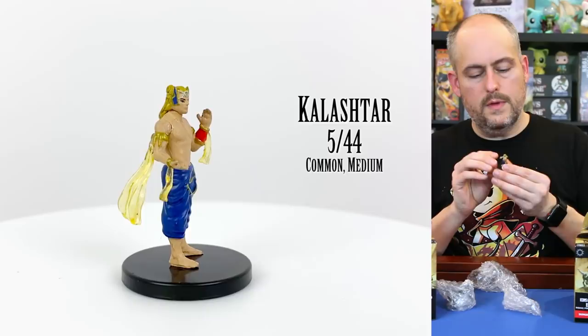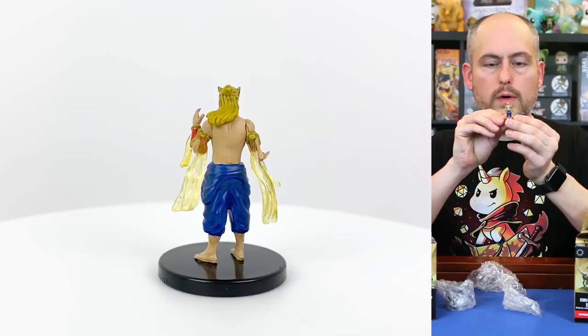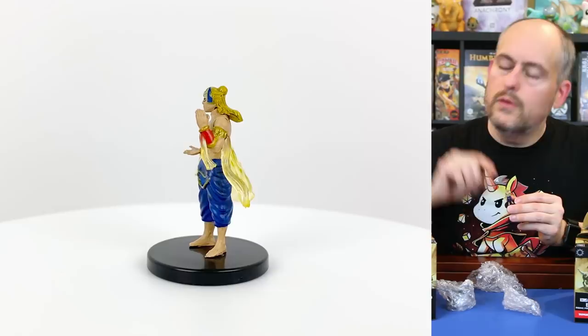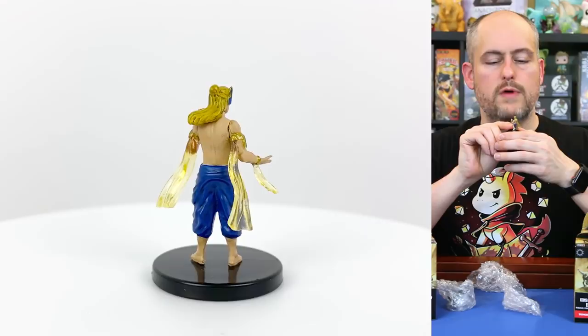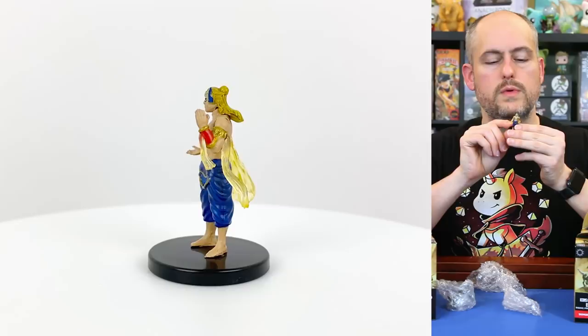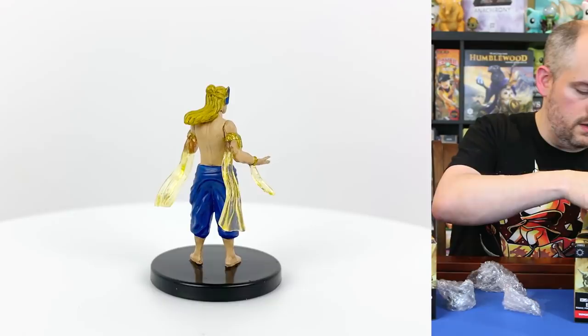This is a kalashtar. These are beautiful humanoids who have accepted good-aligned Quori. The Quori are those creatures who are manifestations of dreams and nightmares — they often need hosts in order to live in the Eberron realm. The kalashtar are trained and raised in order to host the good-aligned ones. He looks really cool with translucent ribbons coming off of his wrists and biceps — a very cool-looking player character.